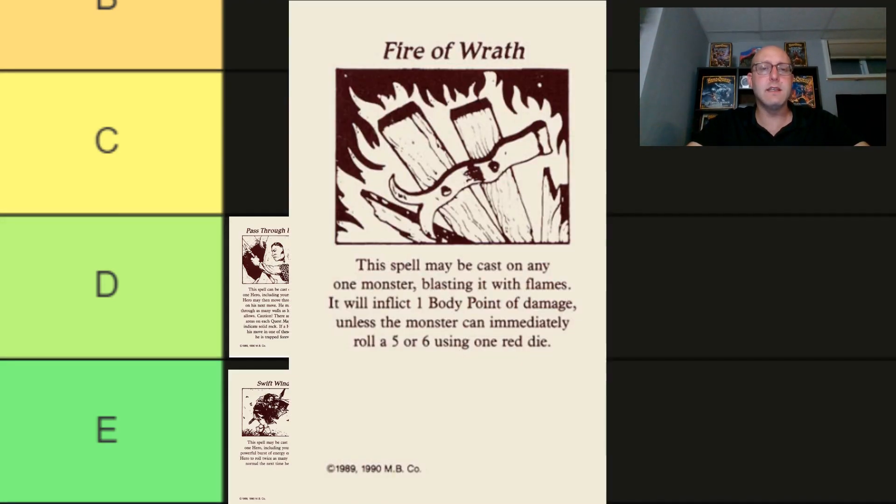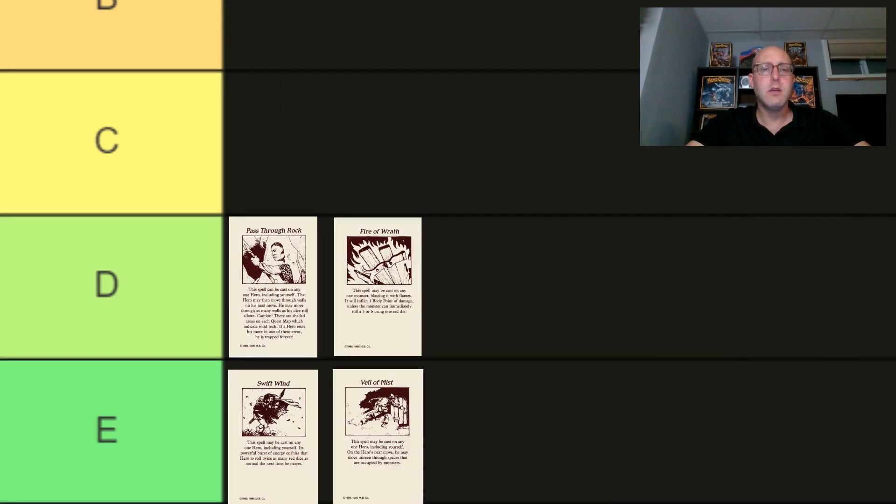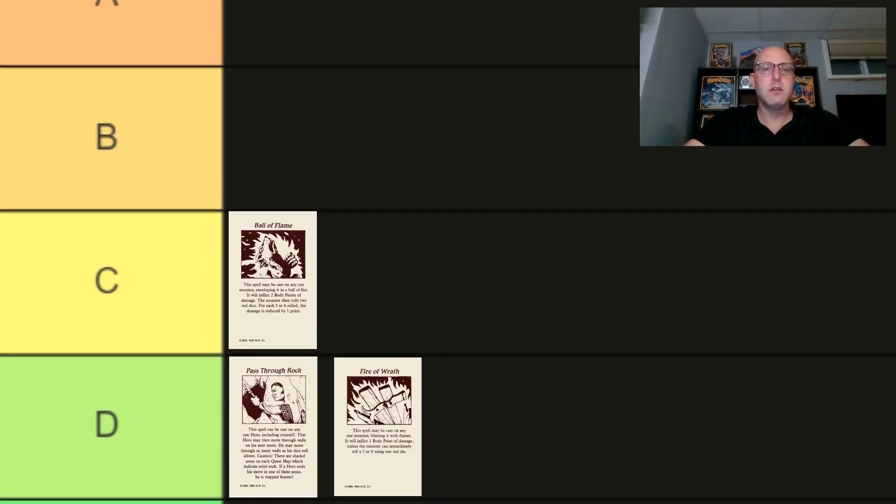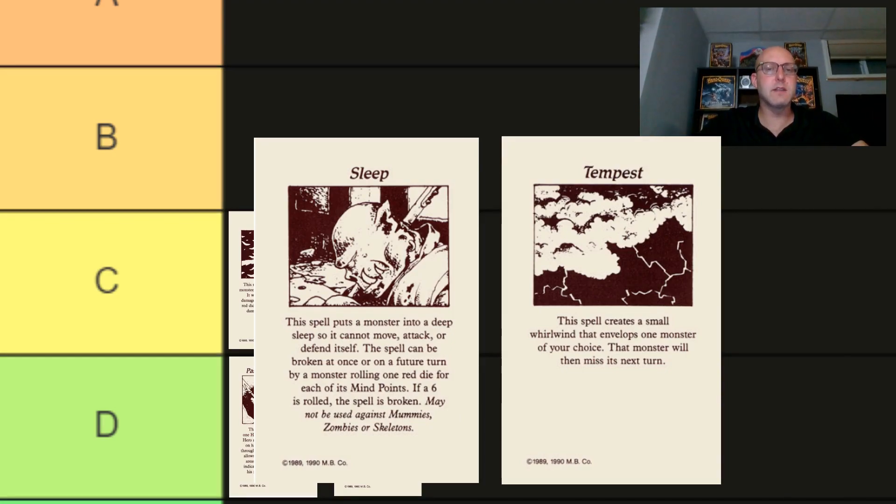I also put Fire of Wrath in rank D. There are only three attack spells in these original spell decks, and Fire of Wrath is the weakest, causing only one body point of damage if the enemy doesn't block it. Ball of Flame, being basically the same spell only slightly stronger and causing two possible body points of damage, moves up to rank C. Sleep and Tempest are good spells with similar effects, trading off one set of weaknesses for another. Tempest is an automatic hit, making the target miss its next turn, though the target can still defend attacks. Sleep, on the other hand, causes the target to miss multiple turns and be unable to defend, but it isn't an automatic hit — the target gets a chance to break the spell. Both Sleep and Tempest go in rank B.